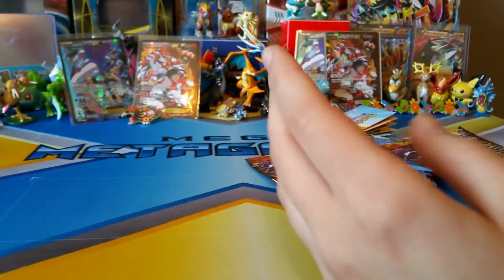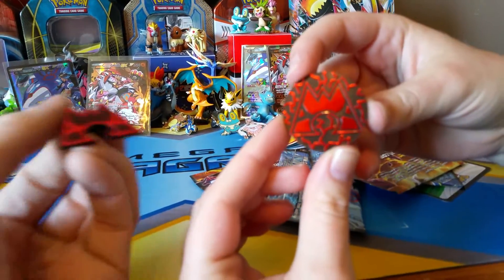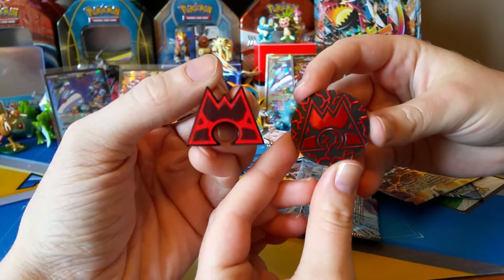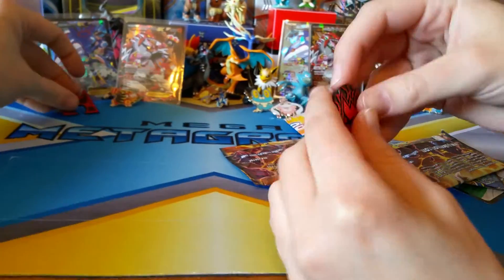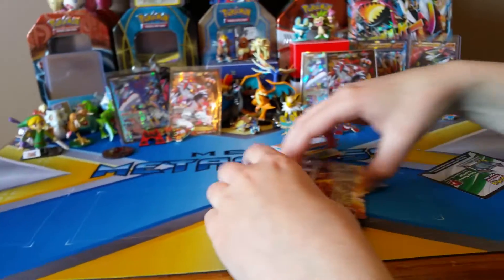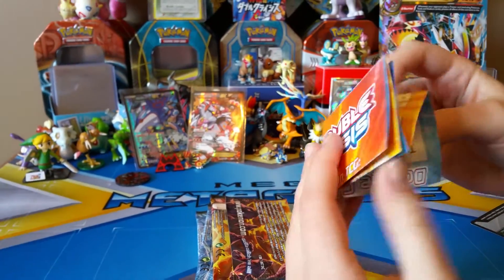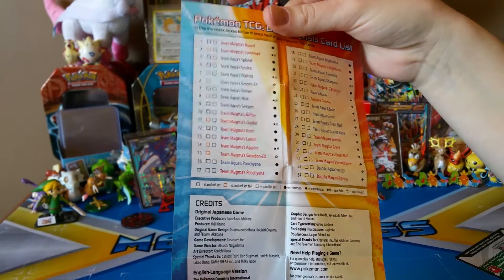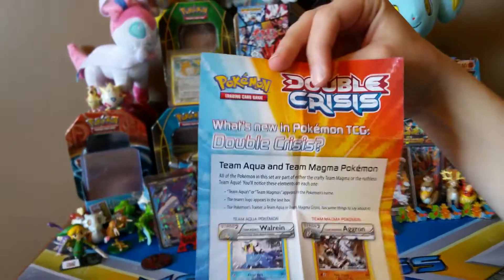These blisters are a little bit different — they're kind of harder to open actually. So sick. I think I opened a lot of the Team Magma stuff. I love that. I always open Groudon and I always open Magma. So this comes with a Double Crisis booklet — I think it just teaches you how to play. I'm just hoping to get some good stuff.